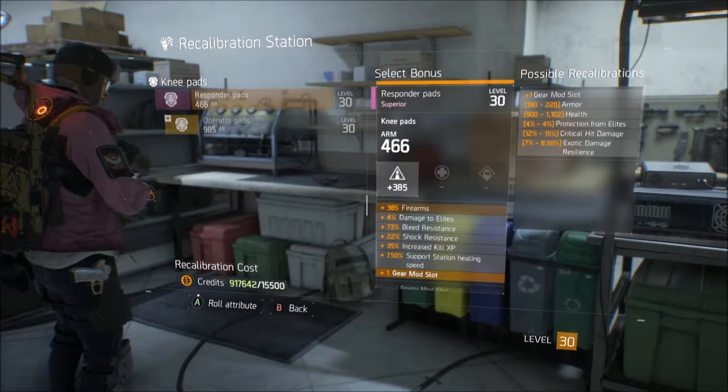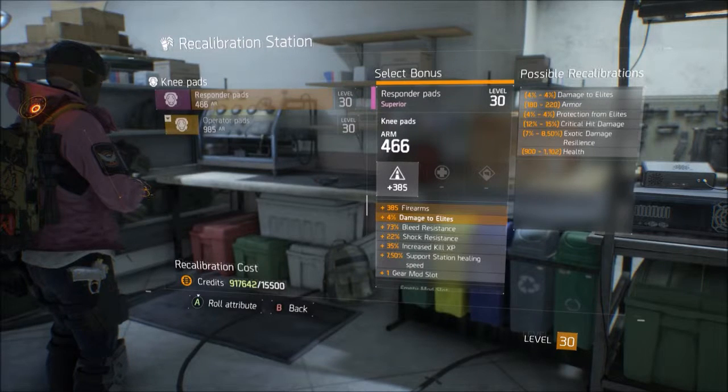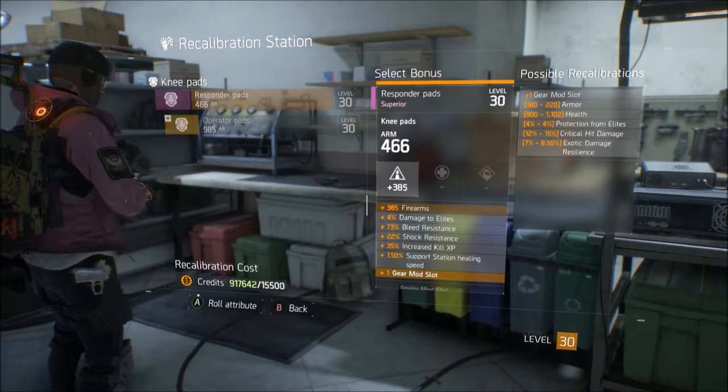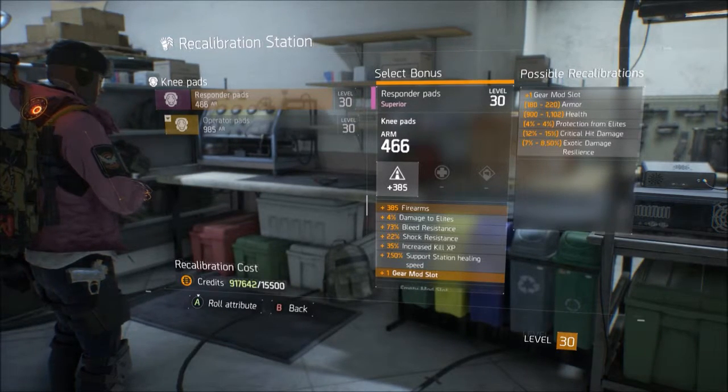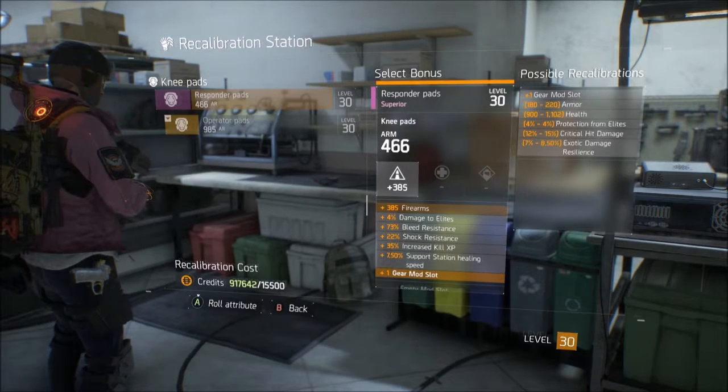You can also reroll mod slots. It'll give you extra health or pretty much damage to elites. So if your stats are already high enough and your powers are balanced so you don't really need a mod slot to make yourself more powerful, you can give that up and give yourself more health or more armor.